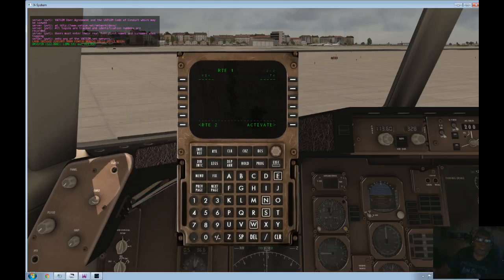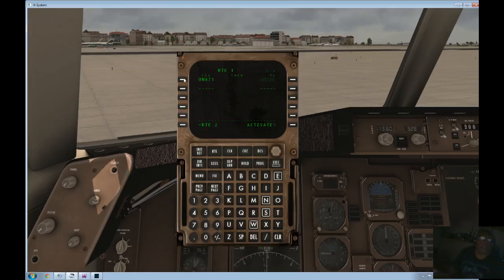So now we need to put in the airway. The airway is Upper November 871. And then the next waypoint is Victor Tango Bravo. I'm using the keyboard to input everything — you'll notice this small K up here. If you just click on the click spot there, you get a small K, which means you can use your keyboard. It makes it a lot easier. Upper November 865 is the next airway, then Delog. It's quite a straight route, this one. Upper November 864.